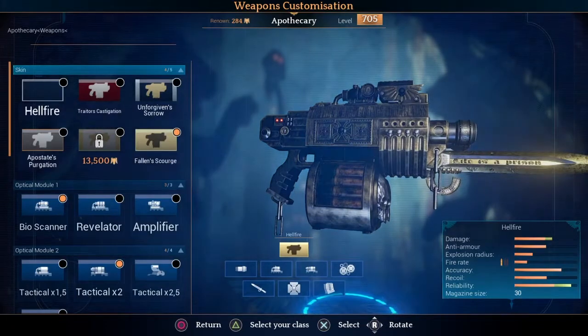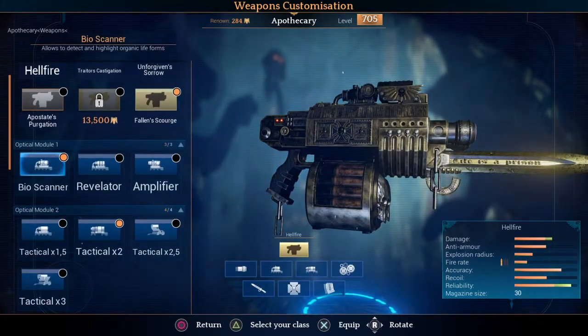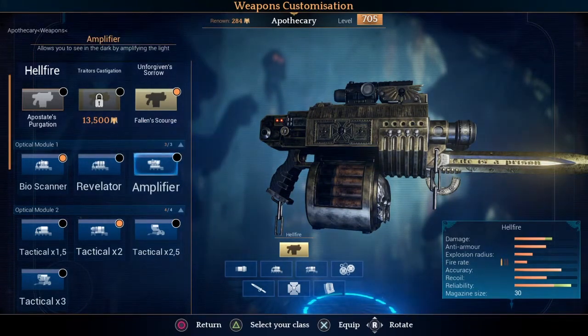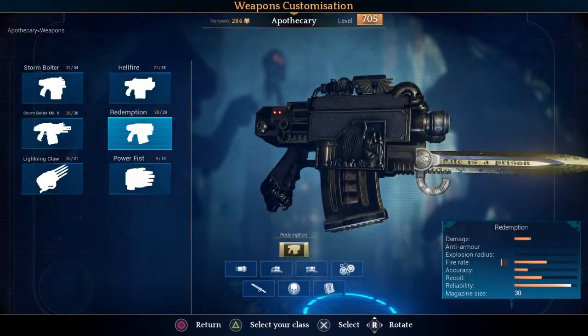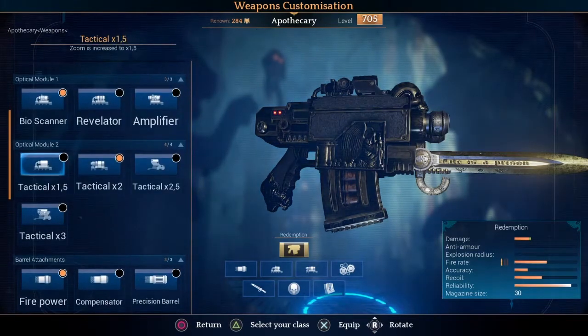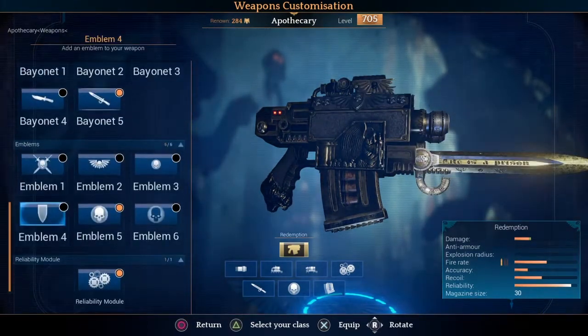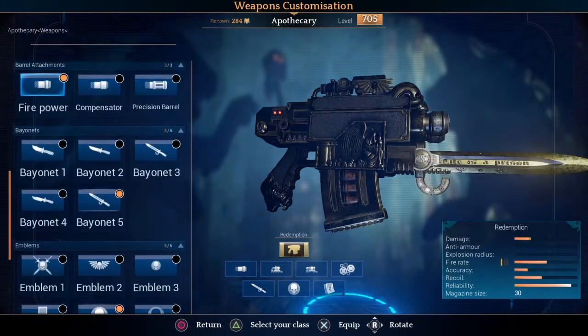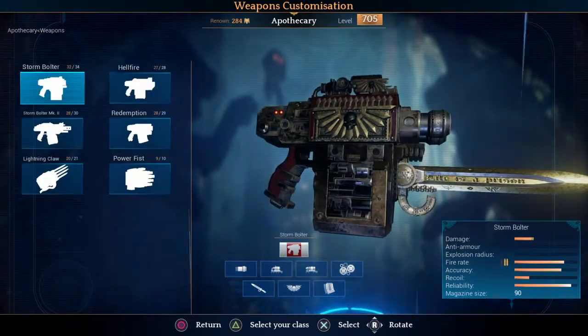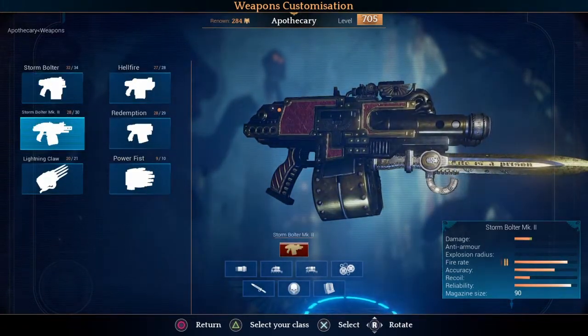What scanner you choose is up to you. I just use Highlight Organic Lifeforms on pretty much all of them. You can also get Detect Invisible Enemies if you prefer, but I can tend to see them even without it — and there's Amplify the Dark as well. The other most common weapon is the Redemption Shotgun, which is set up pretty much the same as the Hellfire. That will give you a lot more firepower, but less in the stun department. The Storm Bolter and Storm Bolter MK2 are probably the least likely weapons you'll see on the field.